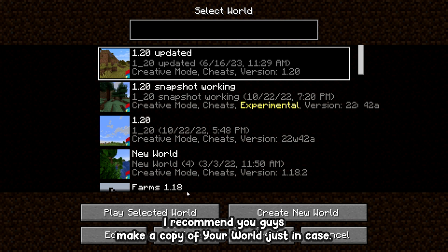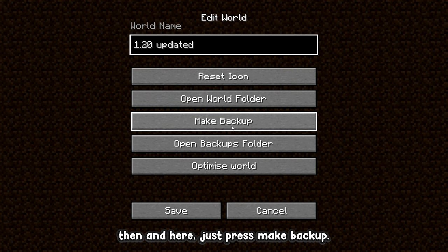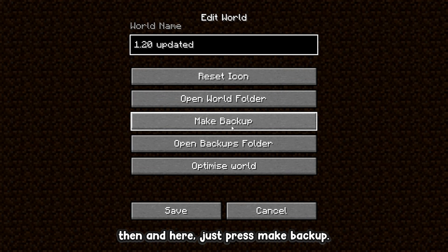Now that you're at the main menu, I recommend you make a copy of your world just in case — as with any of these duplication glitches, there's always a super tiny chance you might lose your items. To do that, select the world and press Edit. In there, just press Make Backup, and once you're done you're all set. Now you can reopen your world.